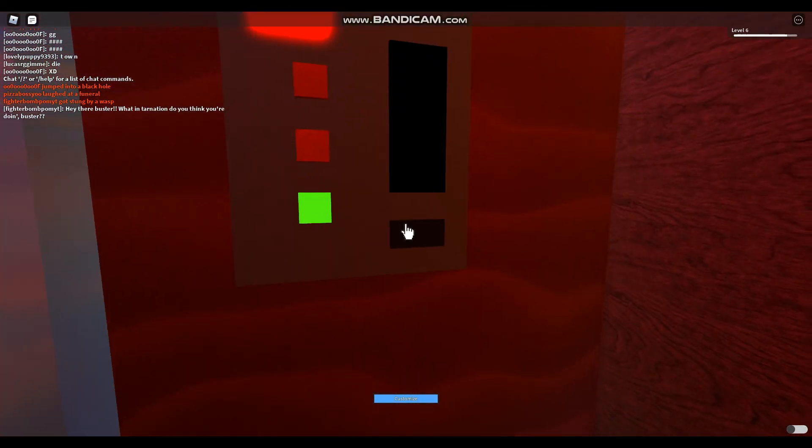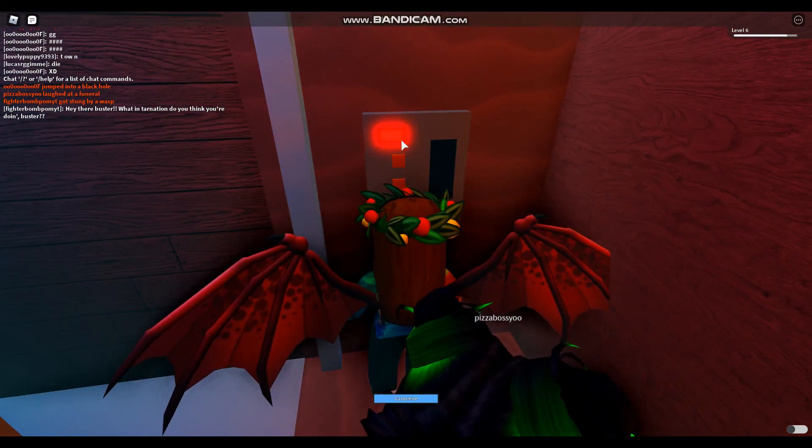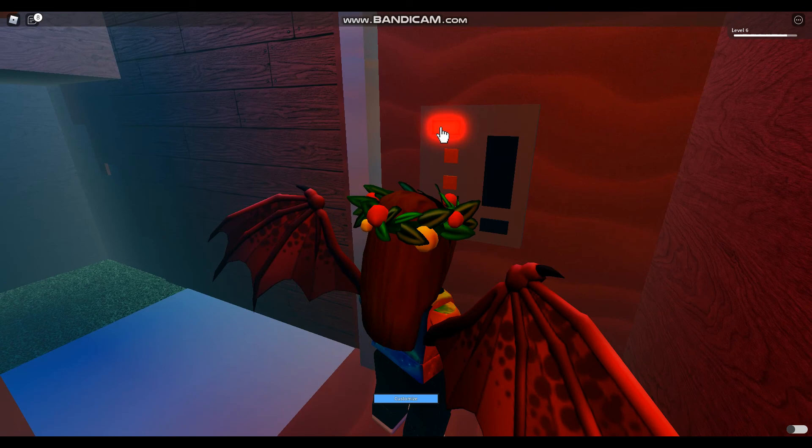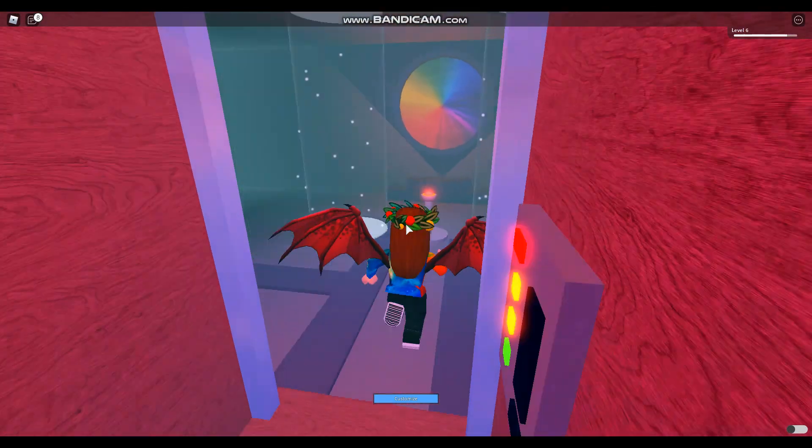But if you click this and then the red one instead of the green one, it'll work. So you click this, then you click the red one, then the elevator takes you up here.